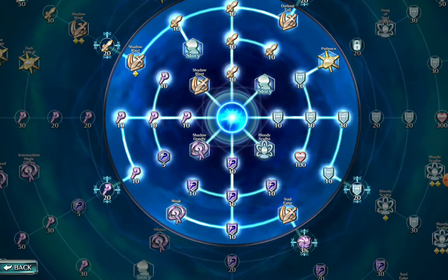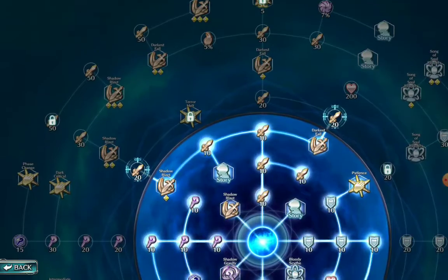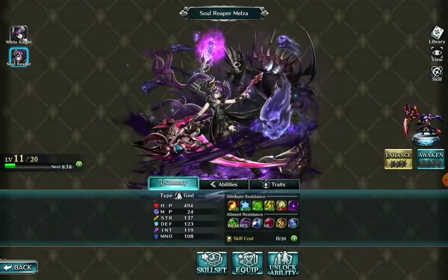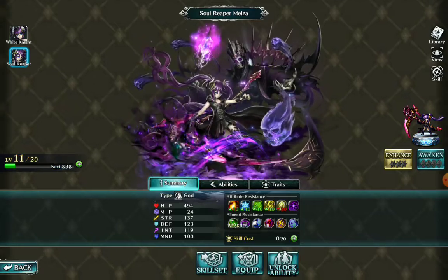What I'm going to be doing since I've already filled this up is give her one more enhancement and then use whatever crystals and stuff I have to help her learn these other abilities and enhance her again. That's really the best way to enhance characters - just do it one or two characters at a time so you're not spreading yourself thin.